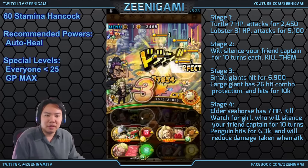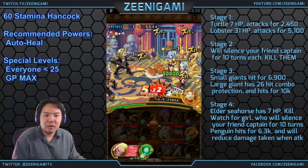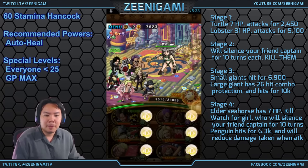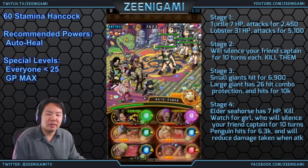Once we hit all our perfects, our Doflamingo will actually be able to kill the last girl. It's very important to hit all your perfects so that way you can take out everybody in a single turn. There we go - no despair for us.